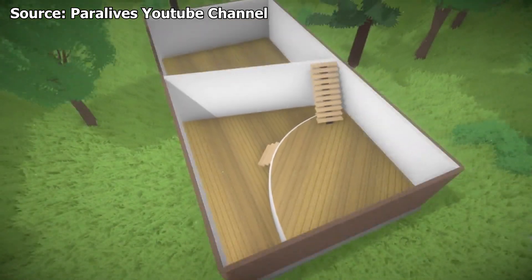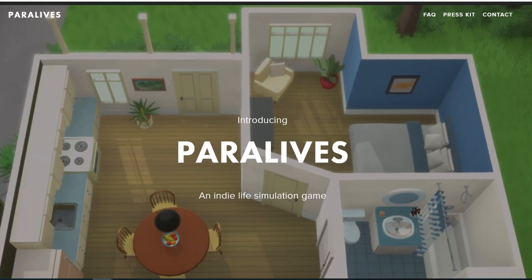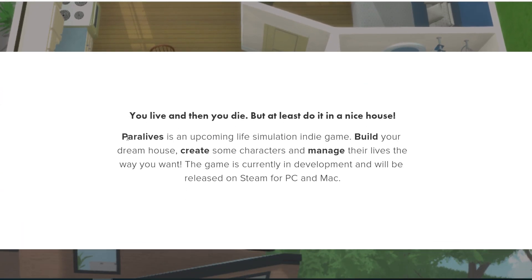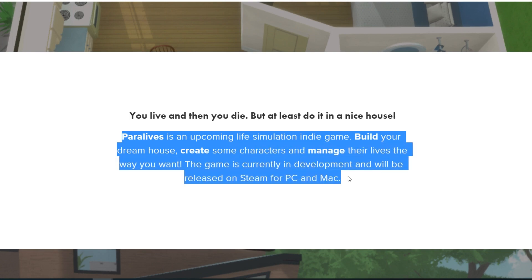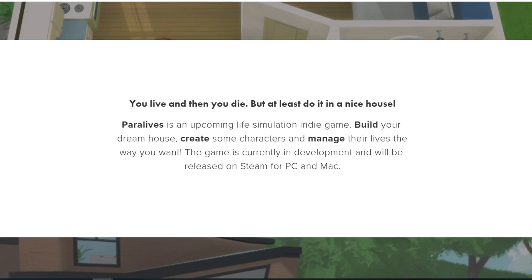This game also has its own website. Let's check the website out, shall we? Okay, we're here. Introducing Paralives — an indie life simulation game. The definition for this game is: Paralives is an upcoming life simulation indie game. Build your dream house, create some characters, and manage their lives the way you want. The game is currently in development and will be released on Steam for PC and Mac.